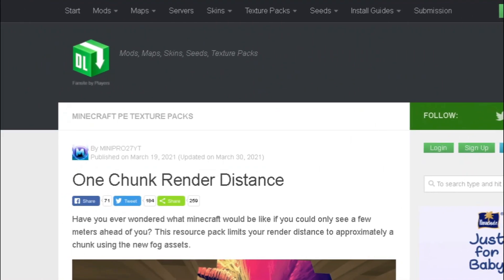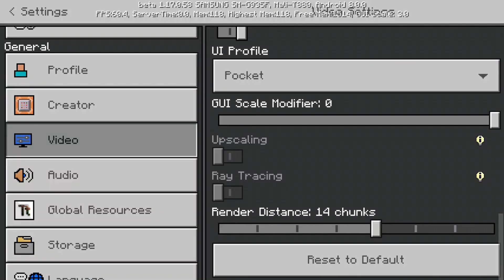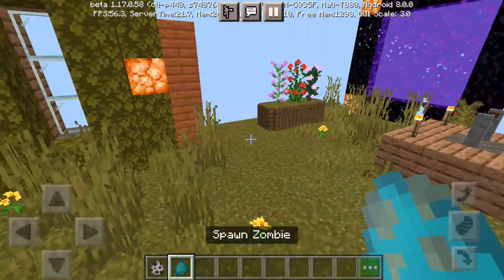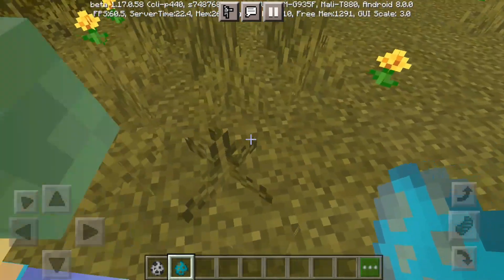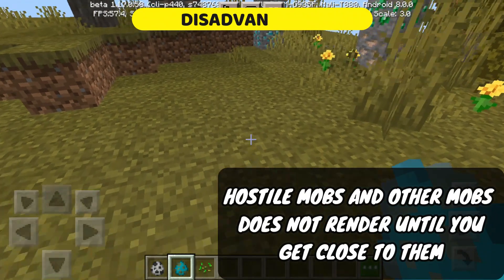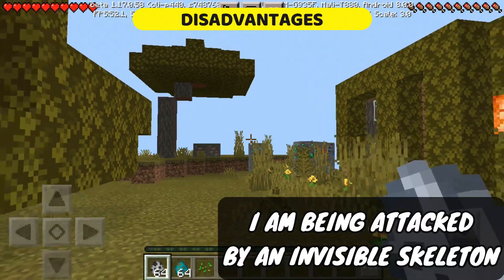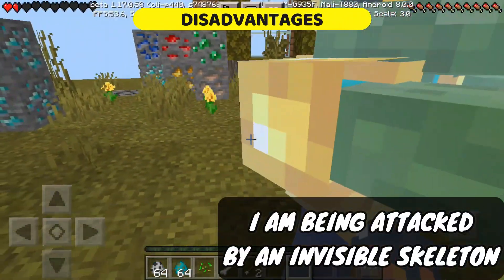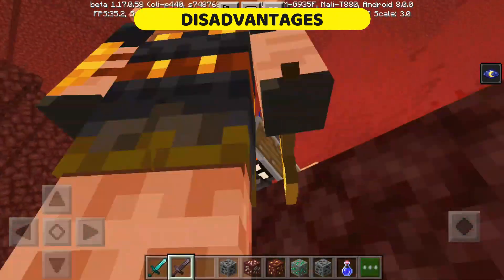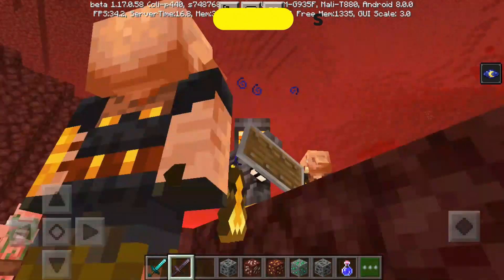If your game still lags, then use this resource pack — it helps to increase FPS by decreasing the render distance to one chunk. I will give the link in the description. But with this resource pack, you can only play in creative mode, because the render distance is too low to play survival mode. Also, this resource pack does not work on Nether and End Portal.